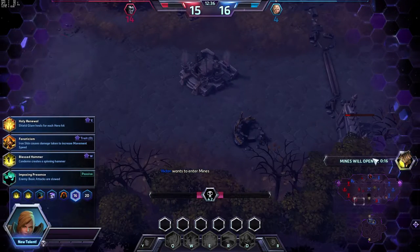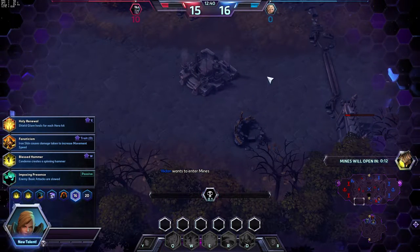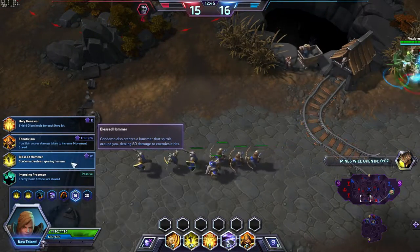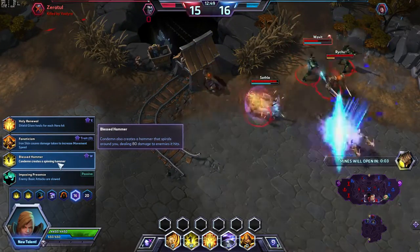We'll be ready for the next mines. The level 16 talent is super strong, especially with the build we are going. The Blast Hammer talent — Condemn creates a spinning hammer.